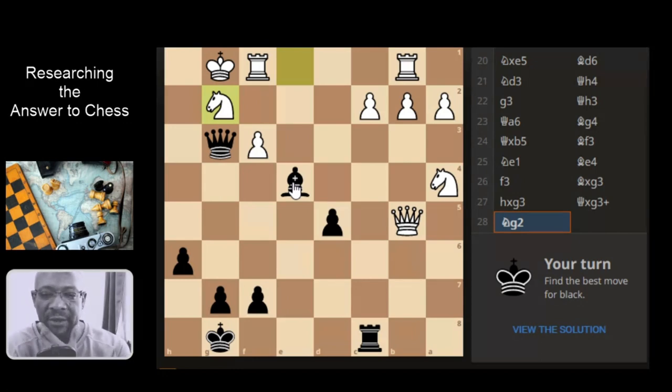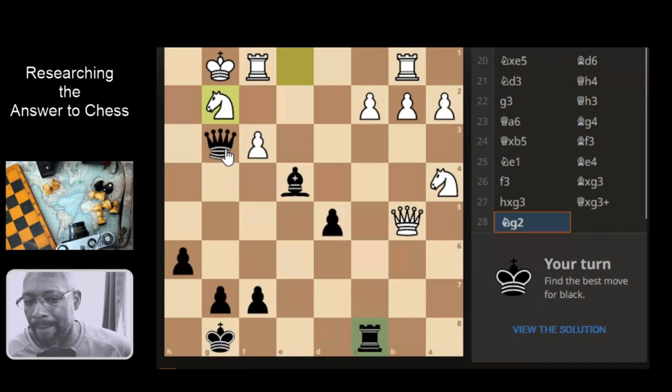So it might not be a checkmate type of game - there might be a material gathering thing. And I'm thinking the material gathering is the queen, but at this moment I can't really see the rhythm of it. If they did take and then went here like that, we don't have to take - is there something else? Nope, because it's got no support on it whatsoever. Too slow because where is it going?